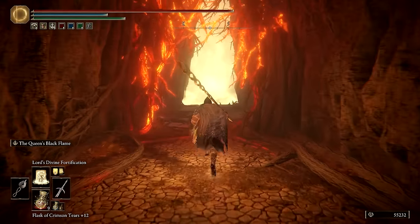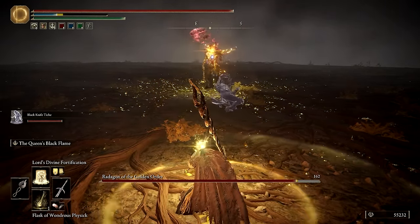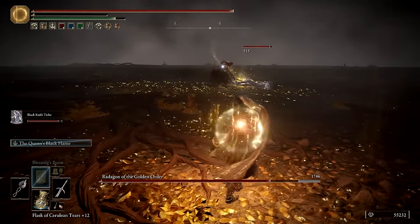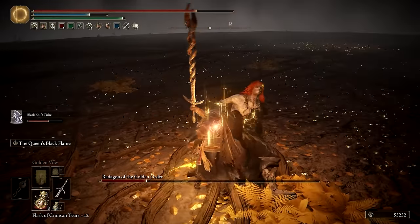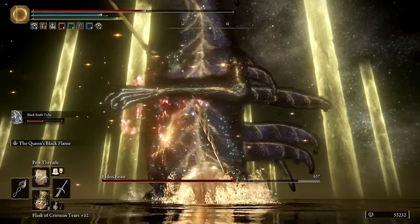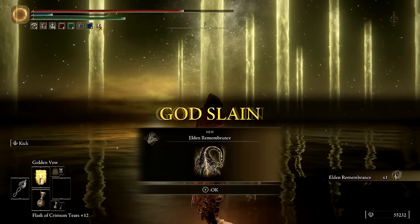If you want to go into this fight blind, pause the video now to avoid spoilers — otherwise I'll briefly discuss the strategies I used. You'll have to defeat two bosses in a row: the first is Radagon, followed closely behind by the Elden Beast. My only recommendations would be to use Golden Vow and especially the Lord's Divine Fortification if you can — both will help to greatly reduce damage taken from Radagon and the Elden Beast. I also brought both the Black Flame and Pest Threads incantations: Black Flame does great damage against Radagon, and Pest Threads are pretty strong against the Elden Beast. Black Knife Tiche is also capable of dealing massive damage to both bosses. Defeating the Elden Beast is rewarded with the Elden Remembrance.